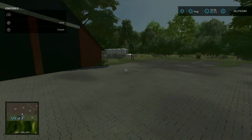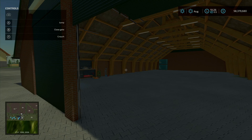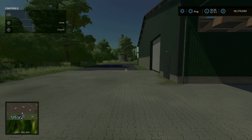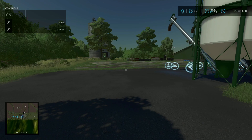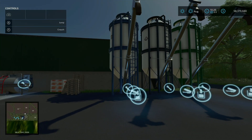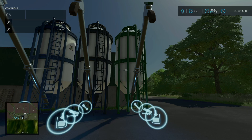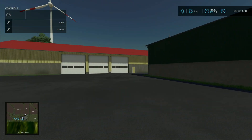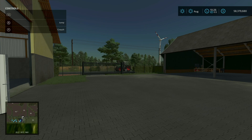Starting here at farm six: there's a repair trigger right here. We have a fuel tank over here, a seed silo, a solid fertilizer silo, a silo for lime, and a silo for seeds. Turning around, that's basically everything for this particular farm — mainly just storage for seeds and the essentials.